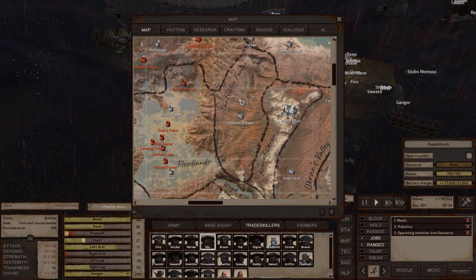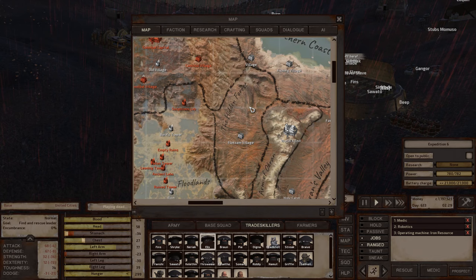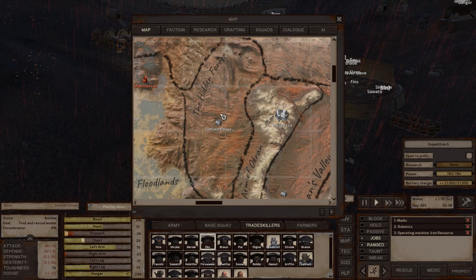The Hidden Forest is one of the noob zones — basically a noob zone you'll spend time in if you do the Rebirth Slaves playthrough, Cannibal Hunters playthrough, or Guy with a Dog playthrough. The Hidden Forest isn't the worst location to build your first base. The environment isn't the best, but I think you can grow there.